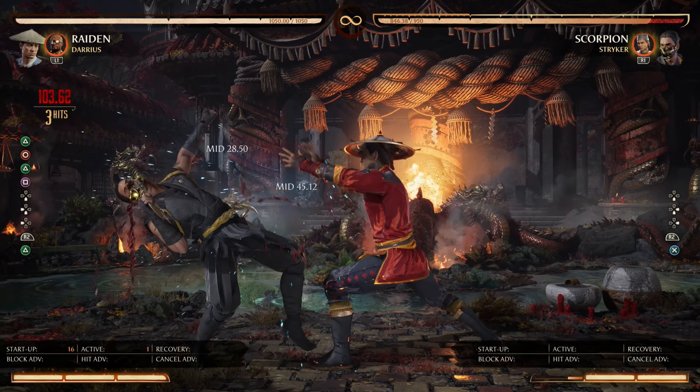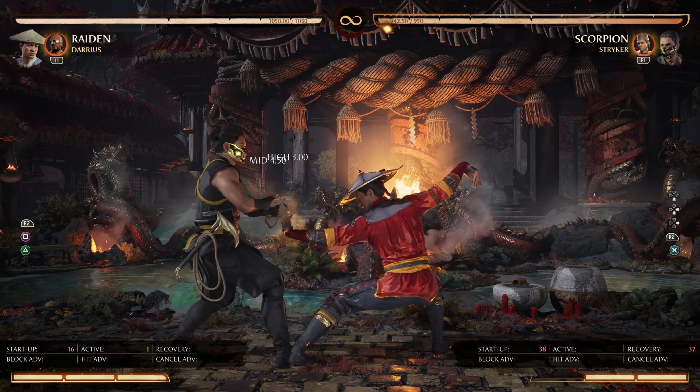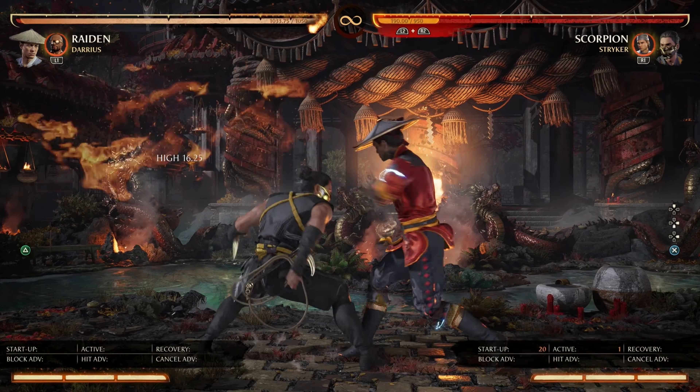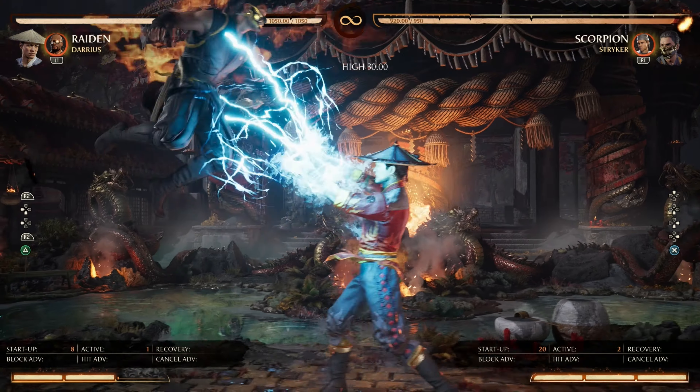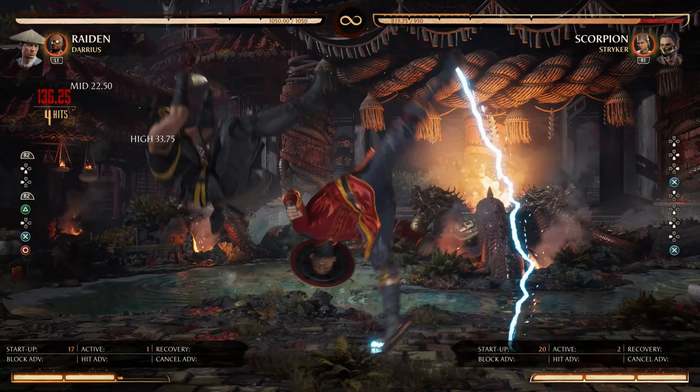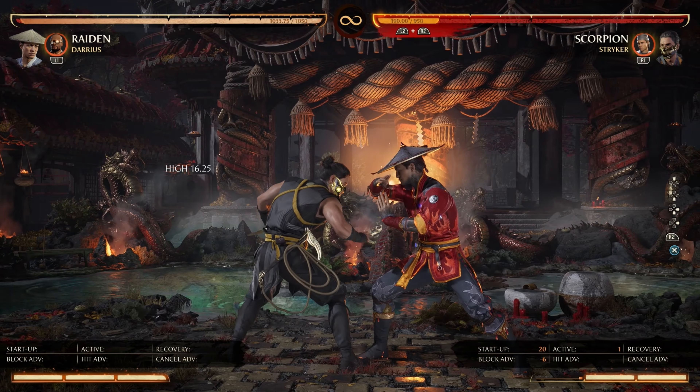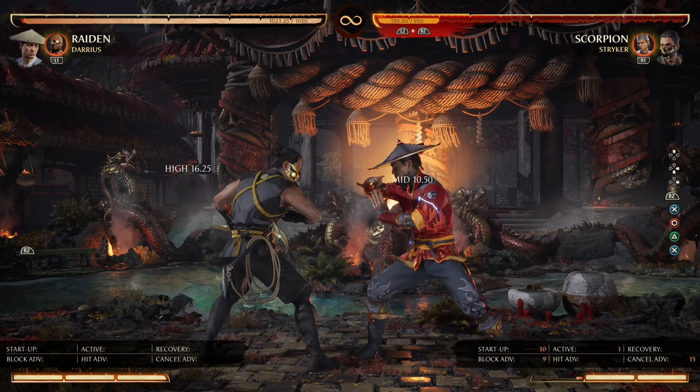Next we have Flamethrower at negative 21 frames, punishable on block. The enhanced version is a little different — if used on the ground, you can punish it if you catch it early enough; otherwise it's safe. Next we have the air version at negative 25 frames, punishable on block. The higher in the air this special is used, the more unsafe it becomes.